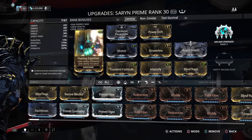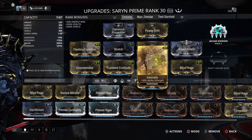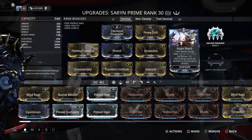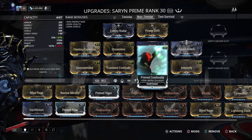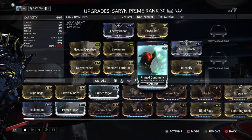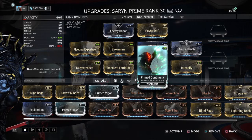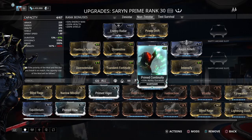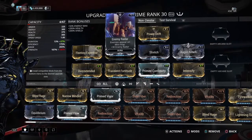With this build I have a fully maxed Fleeting Expertise because I have a Rank 2 Blind Rage. If you don't have 300 days and don't have the Zenistar, don't worry — there's a non-Zenistar build. You use Prime Continuity to offset the negative effect of Transient Fortitude and Fleeting Expertise, so your ability stays on even longer. That way you have time to throw out the Molt, throw on three Spores, hack and slash with melee or throw a Pox on it, and before the timer runs out, cast the Ultimate and do devastating damage.